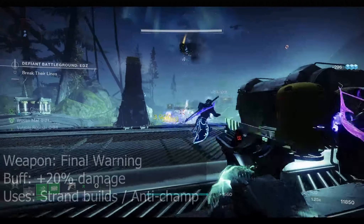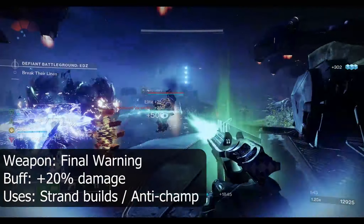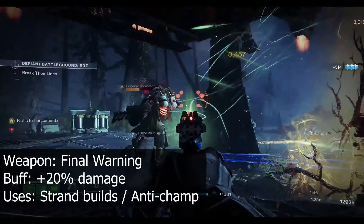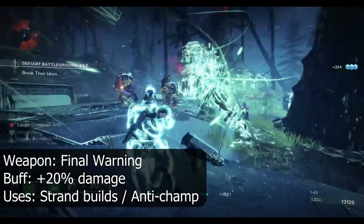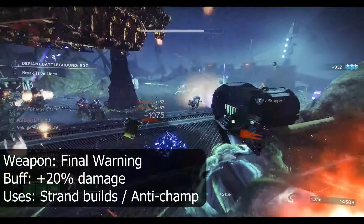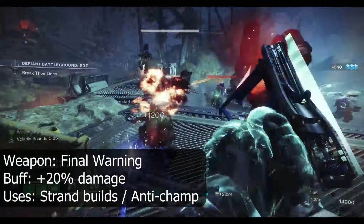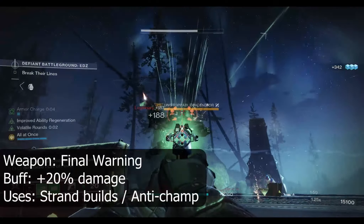At number 4 is a very unique weapon, the Sidearm Final Warning, available from Lightfall post-campaign quests. This weapon will also be receiving a 20% base damage boost. A great pairing with Strand builds, it has inbuilt unravelling rounds and the ability to land all shots by simply holding down the trigger until nearby targets are marked.